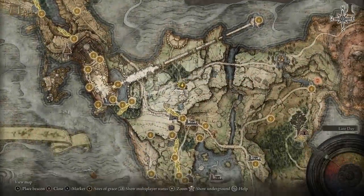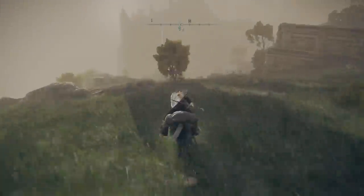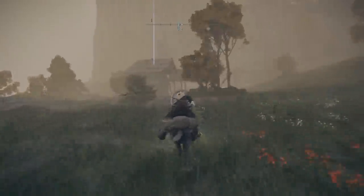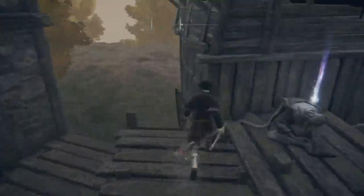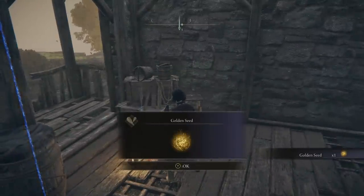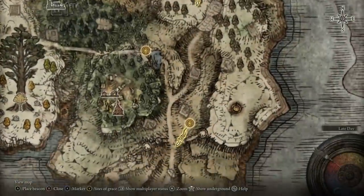Then we have the Storm Hill Shack, quite close to the castle and the main story progression. Once you ride up through the front gate and up the hill, you'll essentially ride past the shack. You can get a Stonesword Key here, which is fantastic — it unlocks special treasure rooms and dungeons. On the corpse in the house you'll find your next Golden Seed.